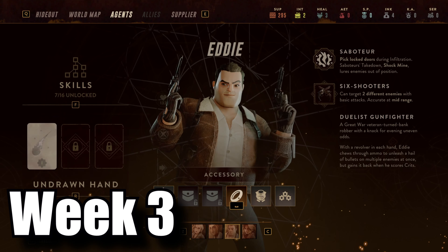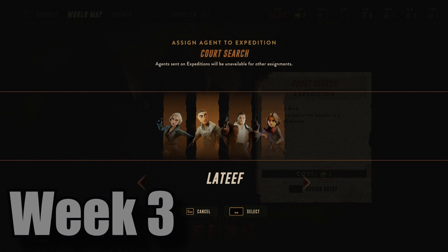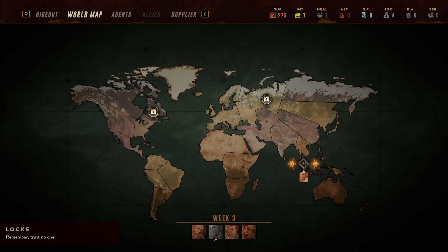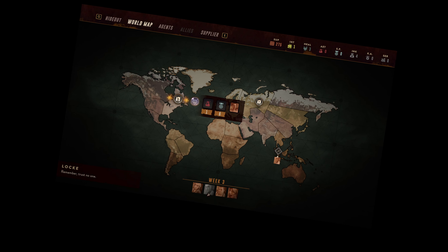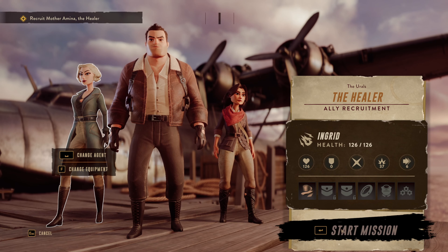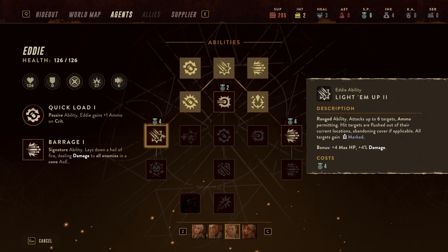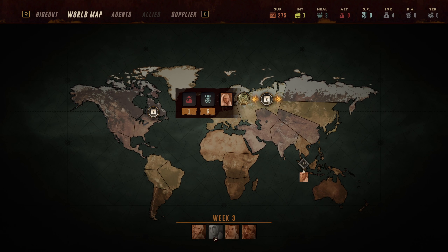Once we're back at the base talking to Locke, we can get ready for our next mission, which starts week three. Now that we have four agents, we can send one agent on a solo mission which they will complete while we're on our main mission. Apparently we're trying to find this tower of light as well as prevent the evil doers from getting there first. I went ahead spending our skill points on some new abilities, and then I had to choose between the next missions.